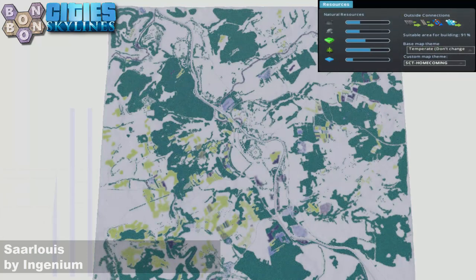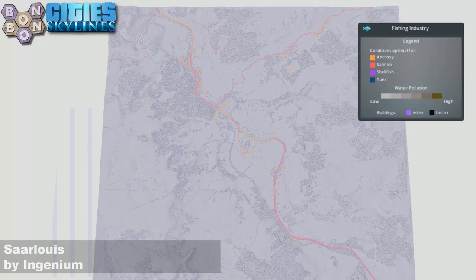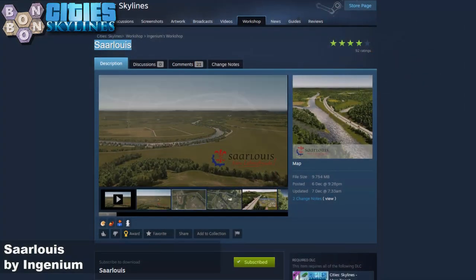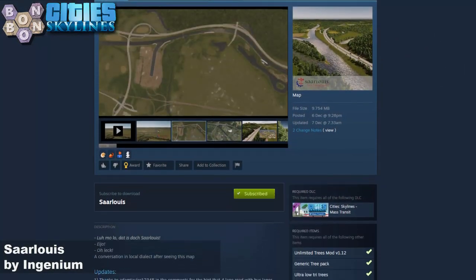If we have a look at the resources, they are definitely there. If you've got Sunset Harbour and want to do some fishing, it's not really a strong fishing map — but you're not really looking to do fishing on this map, are you? Off to the workshop: it's a Mass Transit map, you will need Mass Transit for this one.